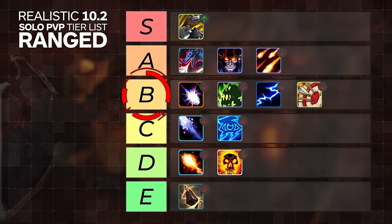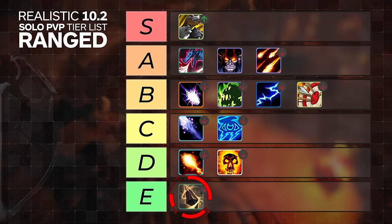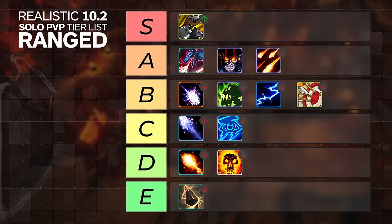Anyway, between mages and our high tiers, the B tier is pretty stacked. Augmentation Evoker is still the weakest overall at all ratings, being exceptionally bad at low MMR. But now, let's break down the remaining specs one by one.